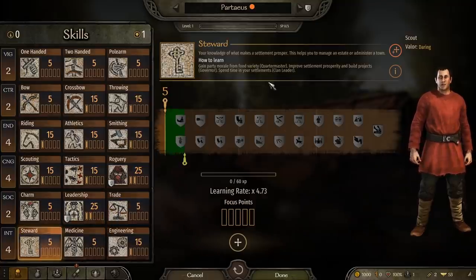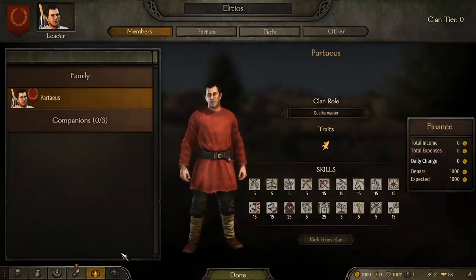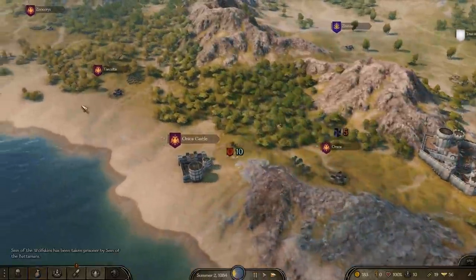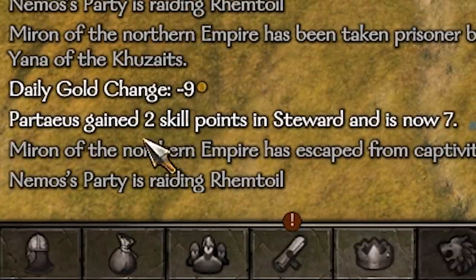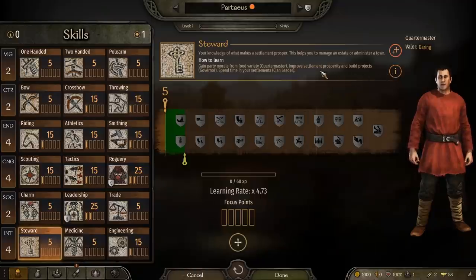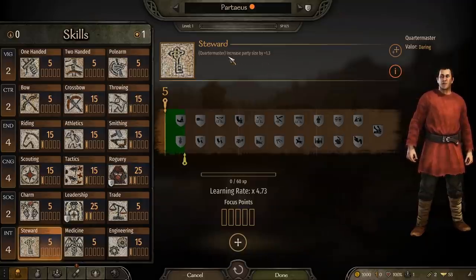To upgrade stewardship in the early game, head to the clan screen and assign yourself the quartermaster role. Make sure you have a positive food variety morale buff indicated at the bottom right corner, and you'll just gain levels over time. Head from town to town, gather a bunch of grain, butter, fish, olives, dates — whatever food you can get your hands on — keep that food variety morale buff and just travel around. Eventually your stewardship will rise. Owning workshops and making a profit seems to bump your stewardship quite efficiently as well, though there is the initial capital investment of 15,000 dinars needed to start a workshop. Spending time in a settlement you own and building upgrades will also push this skill higher, and putting money in as an investment especially seems to help.